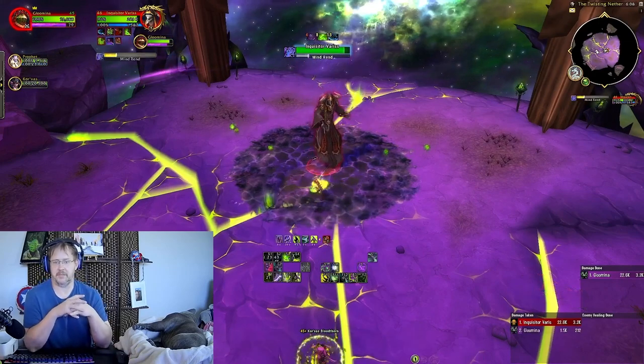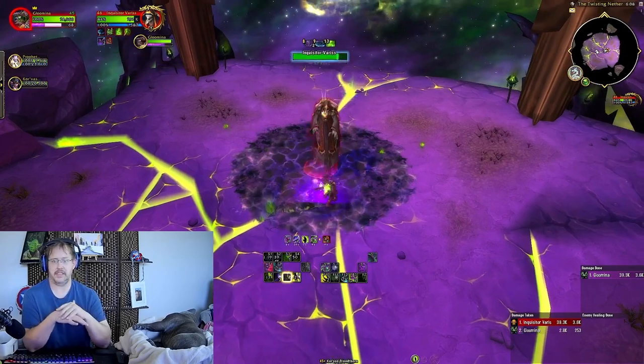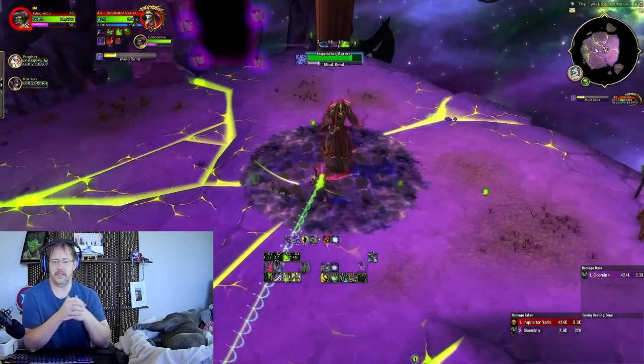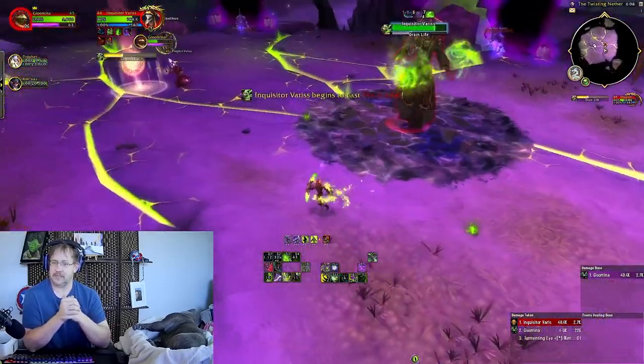Just remember, Demon Spikes isn't going to do much for you in this phase other than the Calcified Spikes damage reduction, which maxes out at 12%. It's not a big deal. Demon Hunter already has a good amount of passive magic damage mitigation, which is cool.